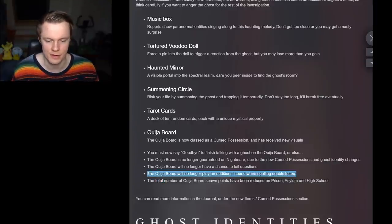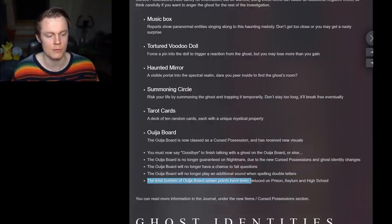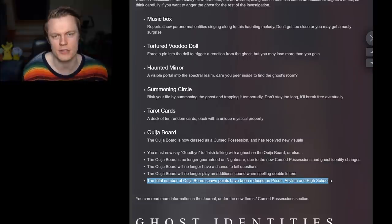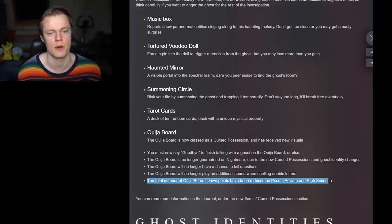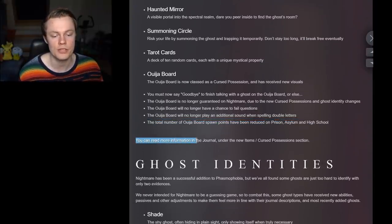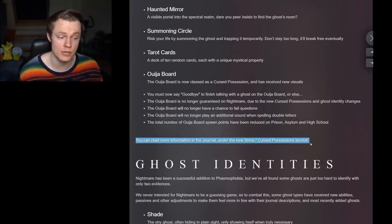The Ouija board will no longer play an additional sound when spelling double letters — that seemed like a feature but I guess it was a bug. The total number of Ouija board spawns have been reduced on prison, asylum, and high school, because these things are going to be very hard to find on the big maps. You can read more information in the journal under the cursed possession section, which we can't see yet because the update's not out.